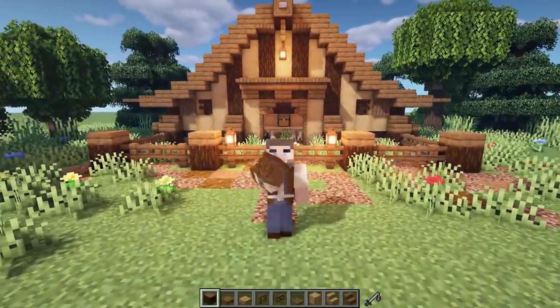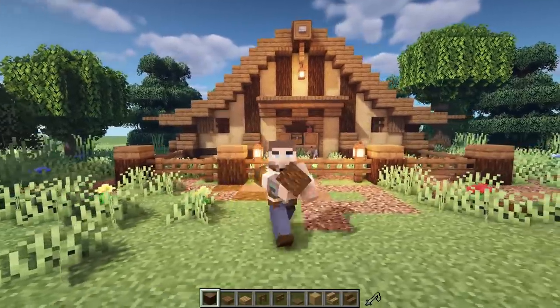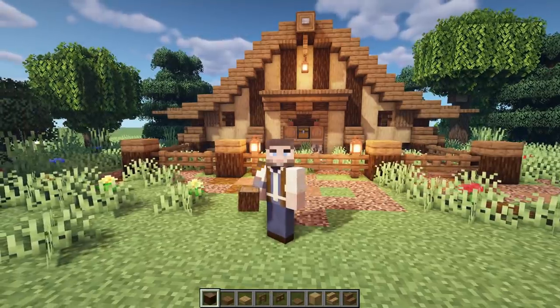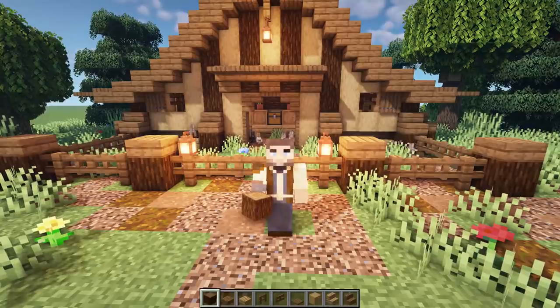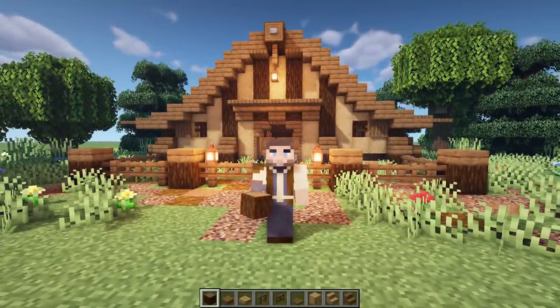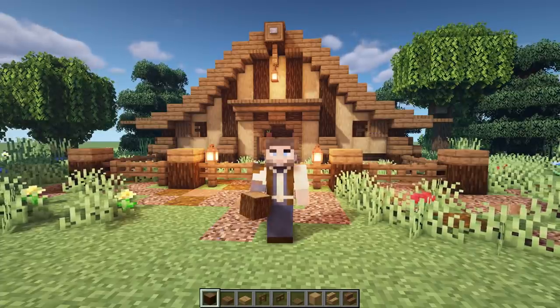Hello everybody and welcome back to another Minecraft video, this is Mythical Sausage. Today we're doing this really awesome animal pen that you see right behind me. Specifically I made it for rabbits, so technically it's like a rabbit hutch or rabbit pen, but you can really use this for any kind of animal. I did this specifically for one of my patrons, Amber, who requested it — thank you so much Amber for the inspiration.